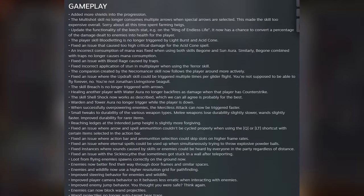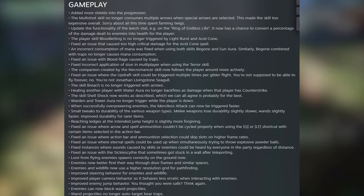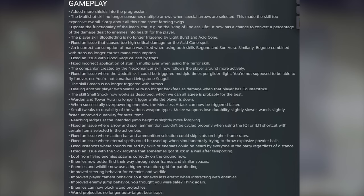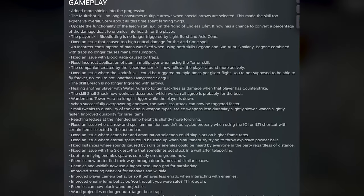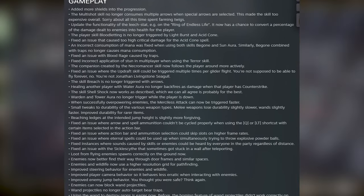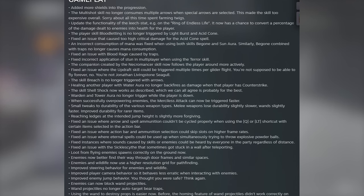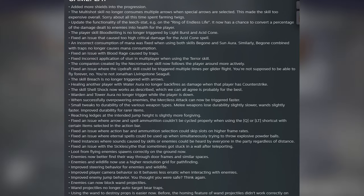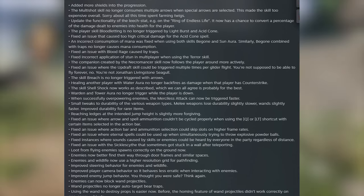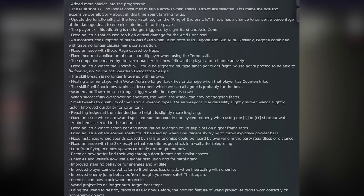Moving on to gameplay. More shields have been added into the progression, which is really good because it definitely felt like the game was lacking for finding a good shield in the early levels. The multi-shot skill no longer consumes multiple arrows when special arrows are selected, as this made the skill too expensive overall. I love how they keep adding more quality of life stuff for archer gameplay. The leech stat has been updated — it now has a chance to convert a percentage of damage dealt to enemies into health for the player, which is a really good change. Having an actual leech build may be viable now.